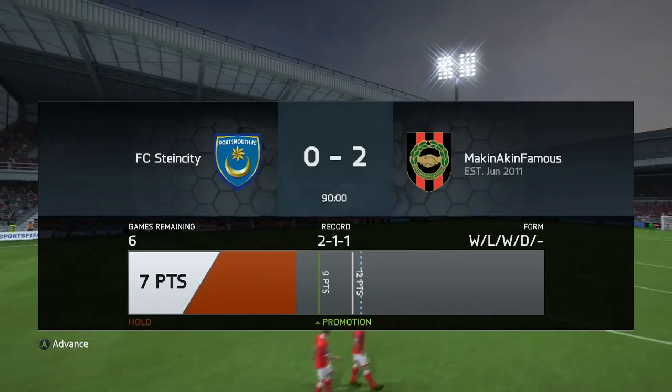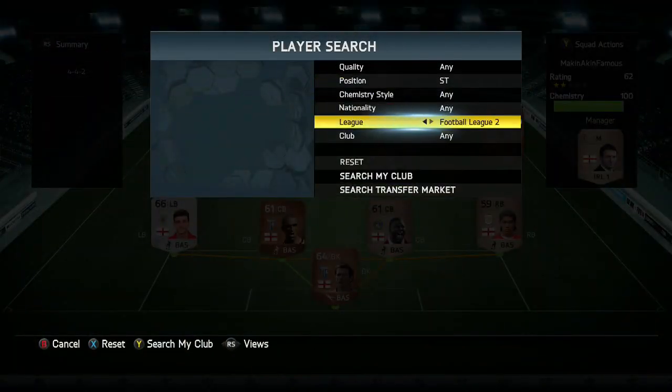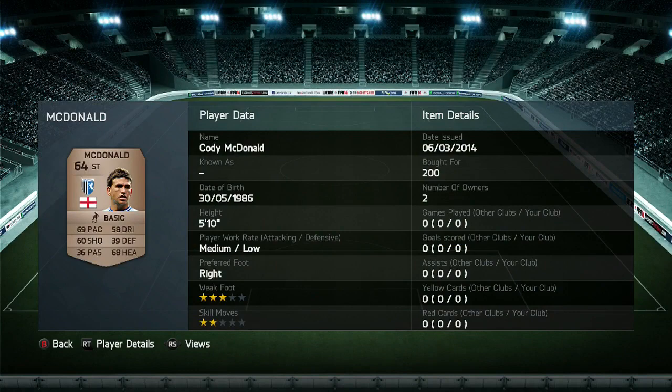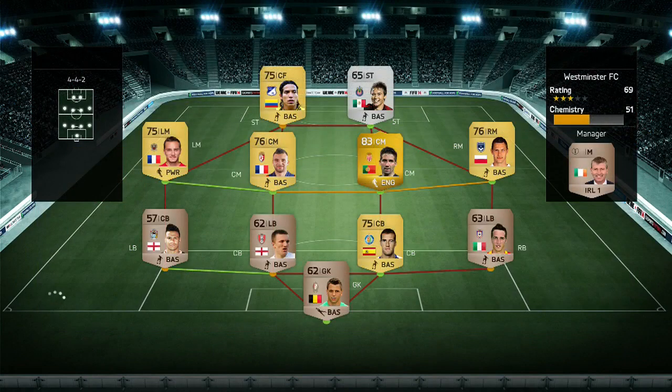2-0 — we've got 7 points on the board, we've only lost 1 in that division, I think we're still in Division 10 at this stage. But from there we can go buy another player, and it's McDonald the striker who I've gone and bought, just because we are building the full Gillingham team for the moment around Akinfenwa.